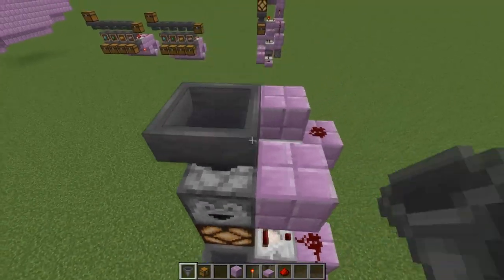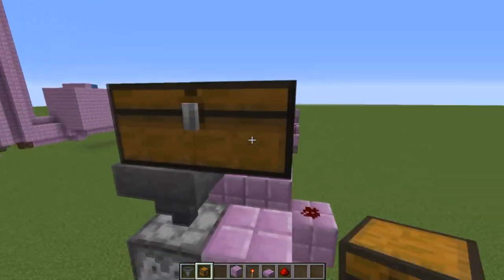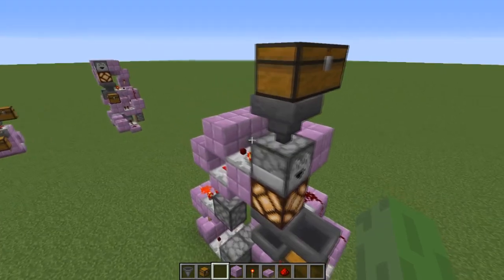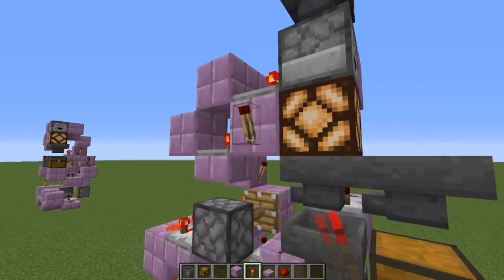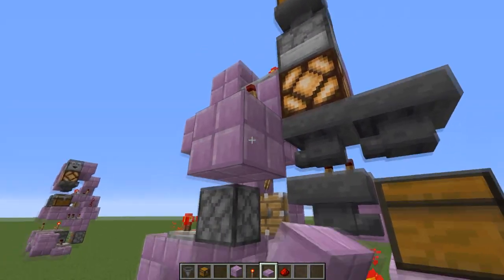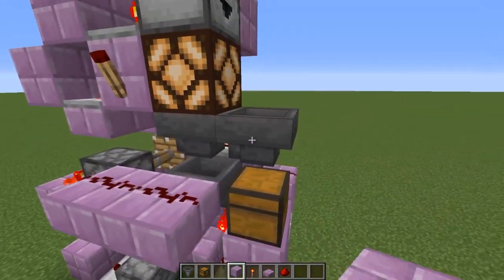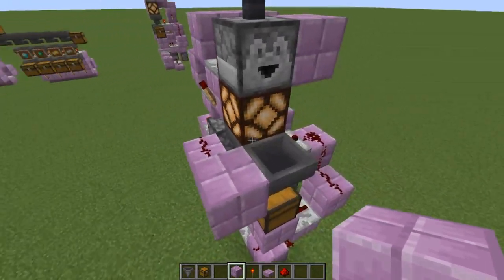You can even add a hopper and a chest on top for some extra storage, which is useful if you're selling non-stackable items. A very simple optional addition is a redstone torch with two redstone dust pointing into a block, which will stop people from buying anything when there is nothing left to buy.